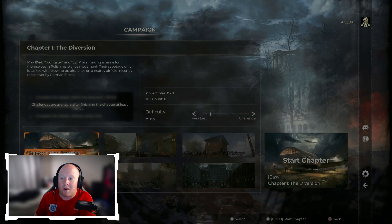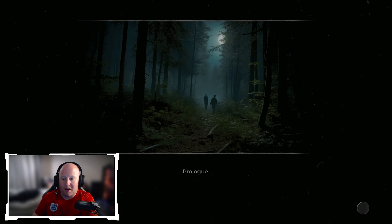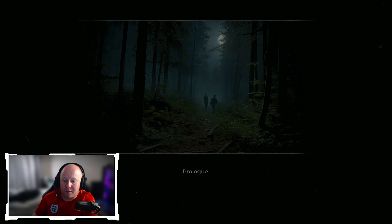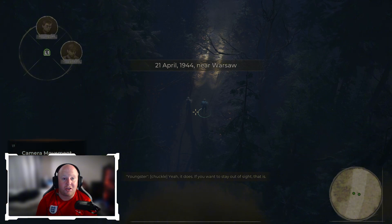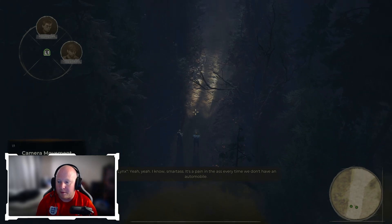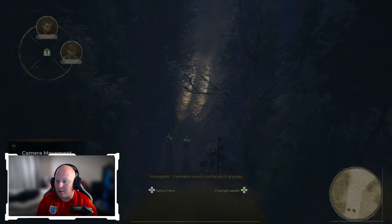Alright, Chapter One: The Diversion — let's play it. I like the way it looks, I must say. Menus are pretty smooth. This is just a prologue so we'll go with the prologue. I'll cut out anything that needs cutting, but I try not to on first looks. In-game dialogue: 'Finally we're here — it has to be this far away.' Apologies for the language in the game, but it is what it is. 'If you want to stay out of sight...' 'It's a pain in the ass every time we don't have it.'